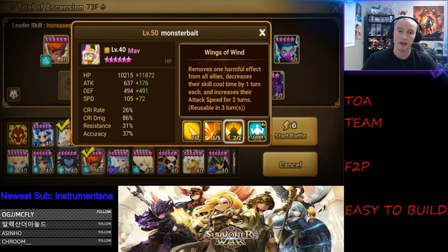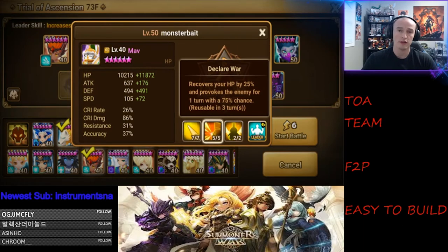Mav's skill 3 removes a harmful effect on all allies, decreases their cooldown by one turn, and increases their attack speed. Decreasing cooldowns is really nice, especially for Beretta, because you're trying to get Beretta to use skill 2 and skill 3 as much as possible. He also cleanses defense breaks and stuns. Skill 2 provokes, so on boss stages like Sierra or Poseidon or Artamiel, instead of Artamiel healing himself, he'll have to hit Mav because Mav provoked him.